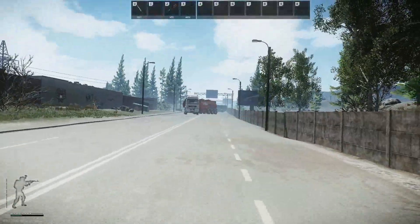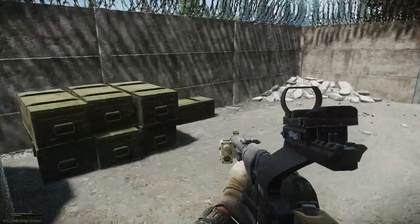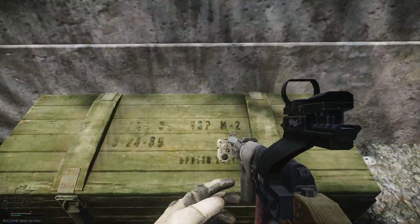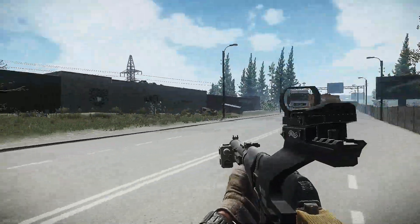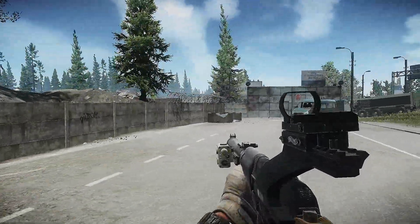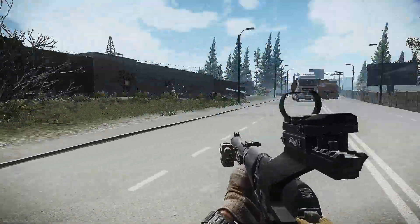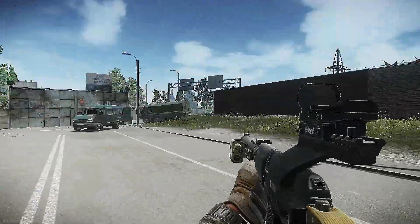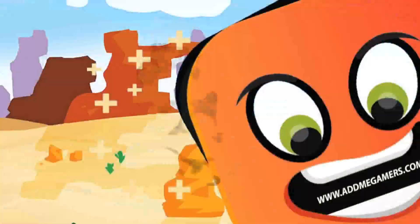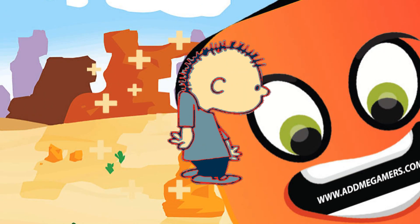The final thing is looting. F is for looting — opening doors, looting, and everything else. That's pretty much it for the basic controls tutorial for Escape from Tarkov. I hope you guys enjoyed it, don't forget to give it a like, and let me know if you'd like me to do another tutorial on something else. See ya!